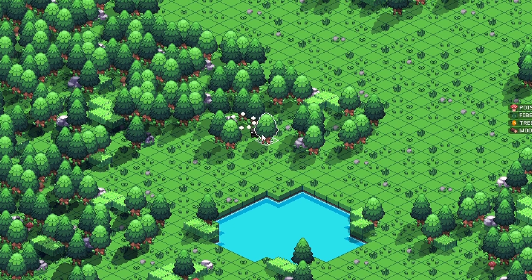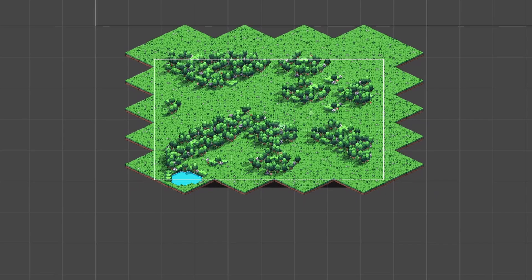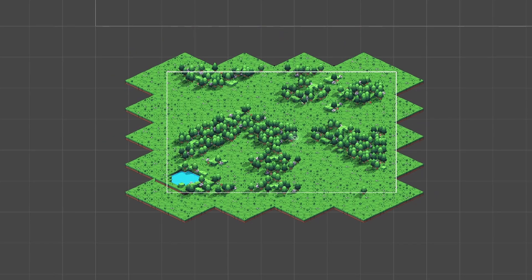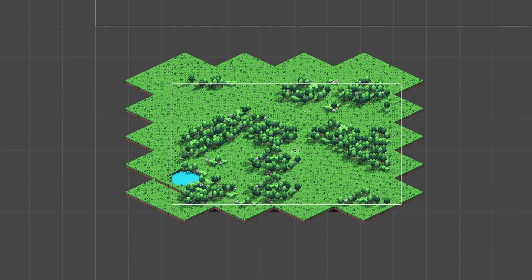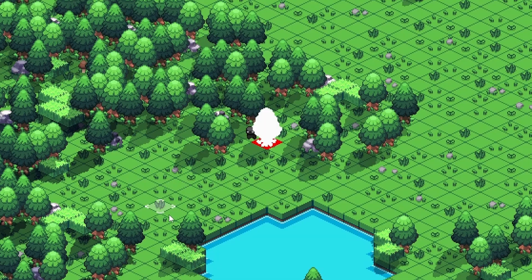This also meant that I had to implement a new way to generate the world. To generate an open world, the algorithm has to be fast so that it doesn't cause issues when constantly loading new terrain in the background. I decided to go the same path as most procedural open world games and just use Perlin Noise as my main generating component.